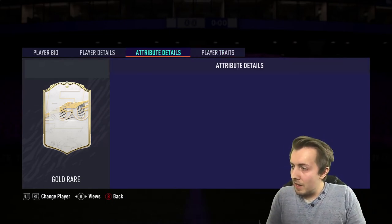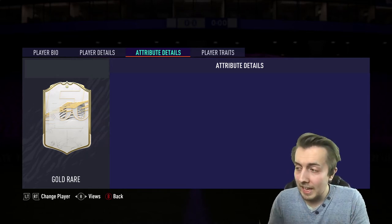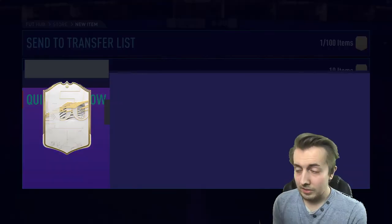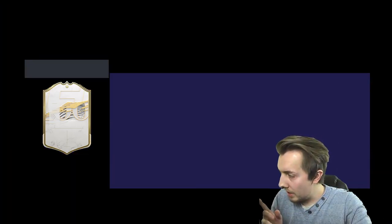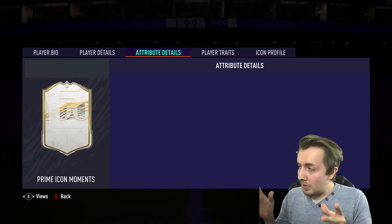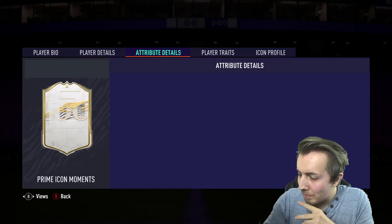If we get a Brazilian CAM we might do a stat reveal — I've got a picture of Ronaldinho. Porto icon is there as an option. We're going to open the icon pack right now. We've officially skipped the pack animation. At the bottom it says Prime Icon Moments — didn't think of that, but at least we know we've got a Prime Icon Moments. That's pretty big. I'm really nervous — first reveal: nationality... Brazil! Oh my god!